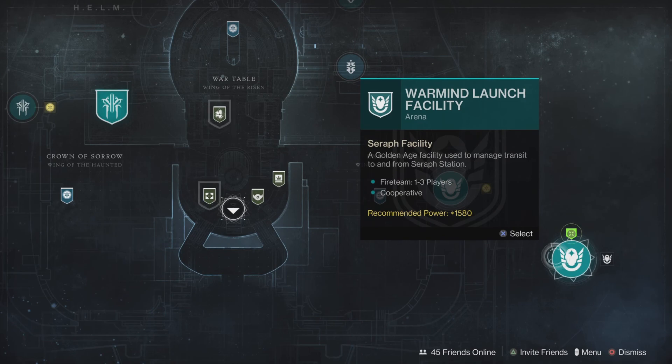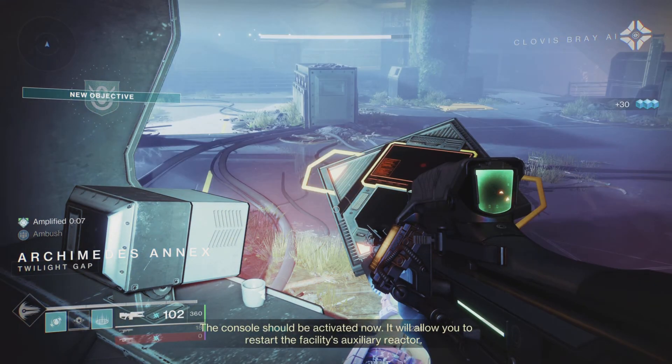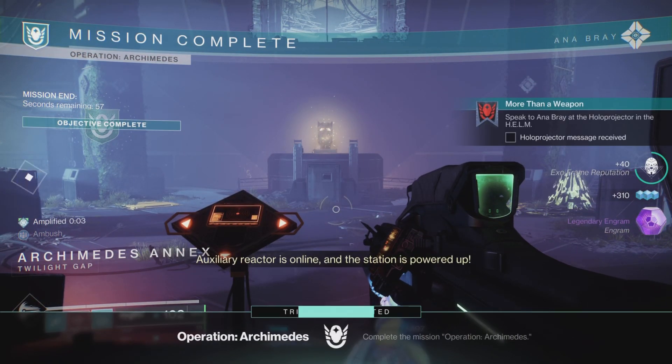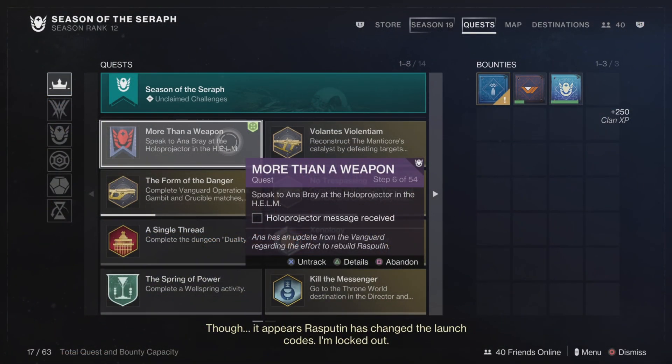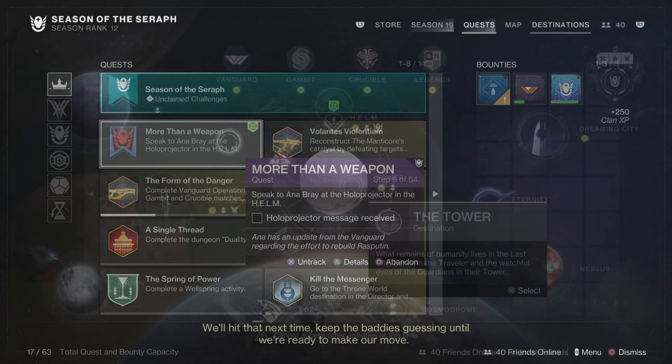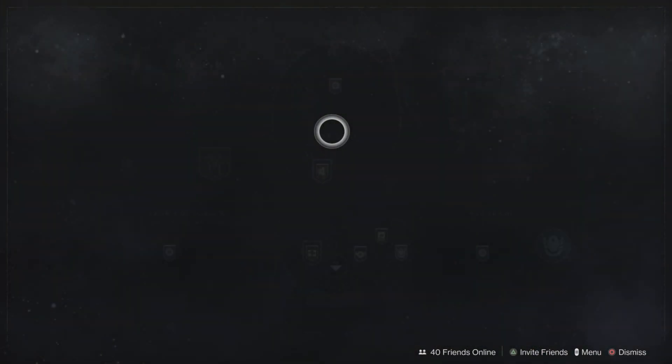Step number five: we need to complete Operation Archimedes. Head into the Helm once again and select the Warmind Launch Facility — Operation Archimedes. After you finish that mission, we need to head in and listen to the Hollow Projector at the Helm for step number six.